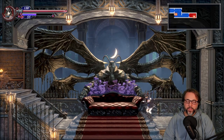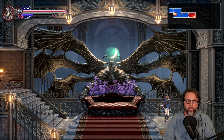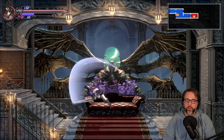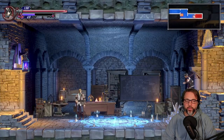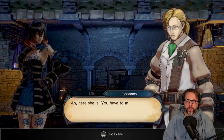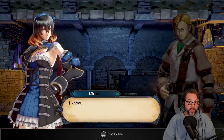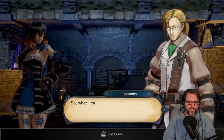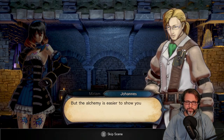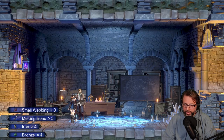L1 does a backstep. I don't have any dodge moves, I wonder if I'll get those later. Here she is. 'You have to marvel at the church's resources, look at what they've provided for us.' 'I know, it's incredible. So what I can do for you here in the workshop is take materials and transmute them. Alchemy is easier to show you than explain.' He gave me some stuff.